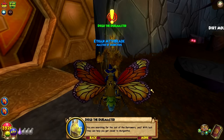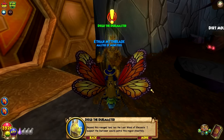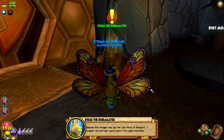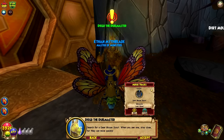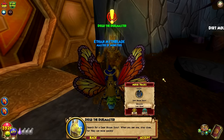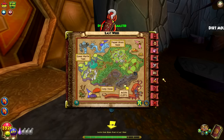You are searching for the last of the burrowers, yes? With luck, they can help you get closer to Morgant. Beyond this rubbish lad lies the Last Wood of Chrysalis. I suspect the burrower scouts patrol this region stealthily — search for a deer mouse scout. Stay close, or they can move quickly. Welcome to the Last Wood, team! We got Camp Havoc — which, legitimately, destroyed, right? Havoc.